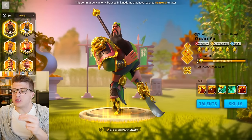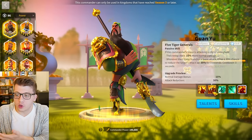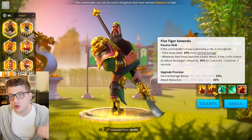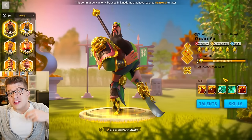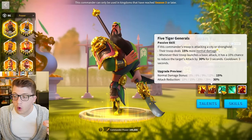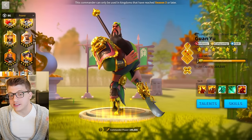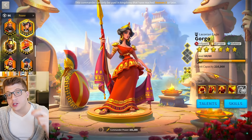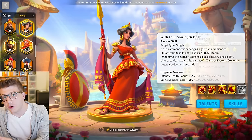In Rise of Kingdoms, some skills on a commander are completely useless in the open field. For example, Guan Yu's second skill is only applicable when attacking a city or stronghold. So if you're only planning on using him in the open field, then the best value you could get out of Guan Yu would be a 5155 configuration. And likewise, just like in a recent video, I attempted to do a 5155 configuration for my new Gorgo because her third skill is only applicable in the garrisons.